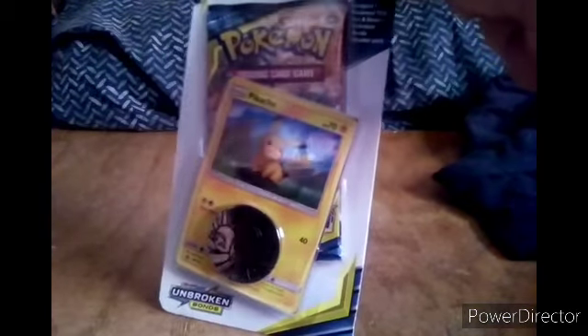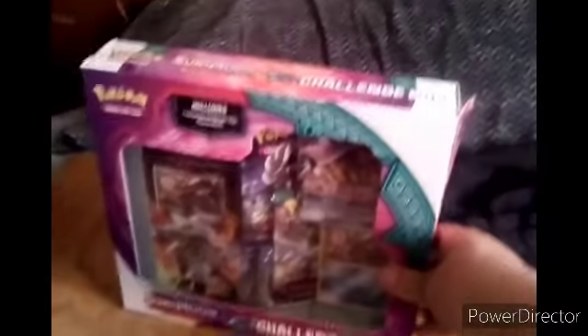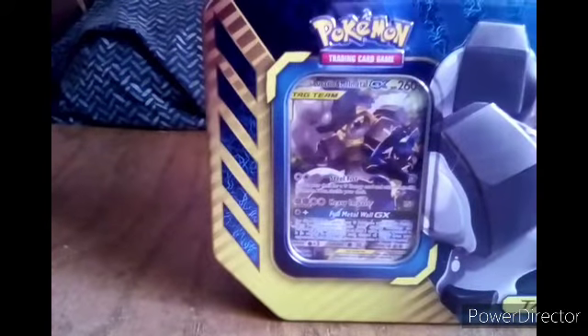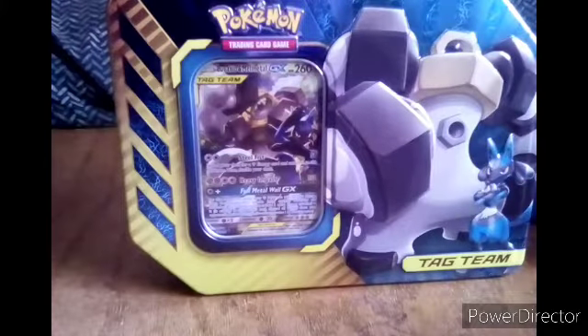Hello guys, welcome back to another video. Today I went over to Walmart and got a Pokemon Unbroken Bonds pack along with the Sun and Moon Guardians Rising GX box, and while I was over there I also got a Melmetal and Lucario Tag Team box. So let's go ahead and get these opened up.